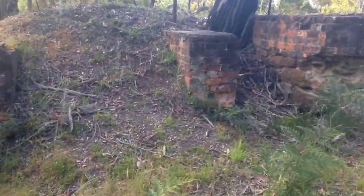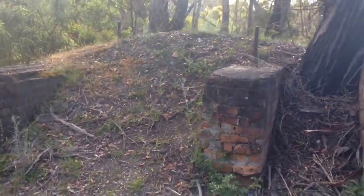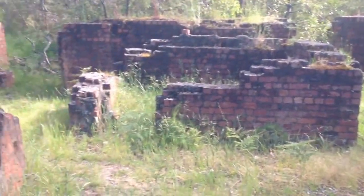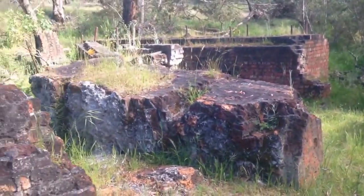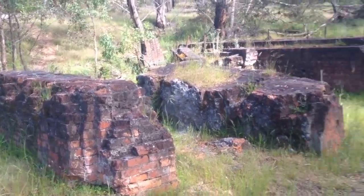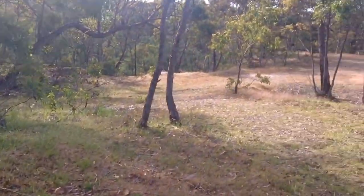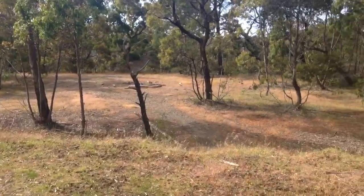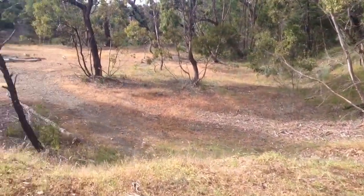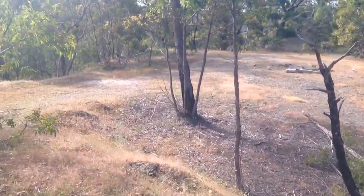In 1898, because the fire hadn't destroyed the actual shaft — only the machinery and that type of thing — they started the mine up again and sunk it down to 1,050 feet. At that time it was basically the deepest mine in the Brisbane Ranges. Then with running costs increasing and wages and that type of thing, the mine came to an end in 1905 with the sell-off of all the machinery.